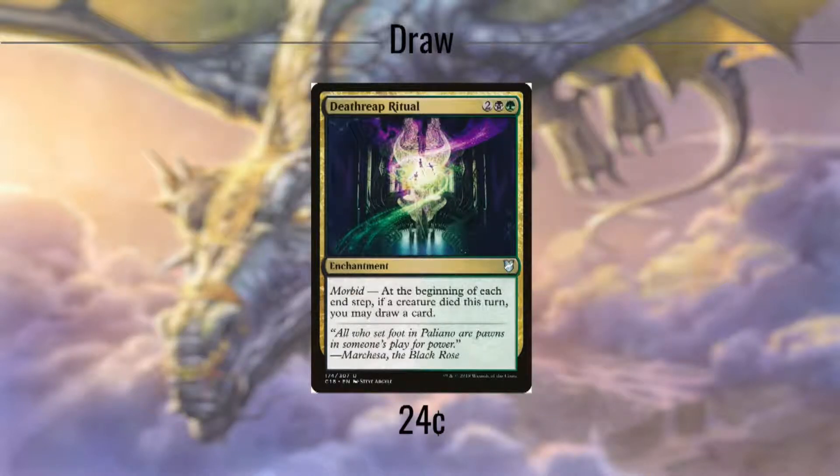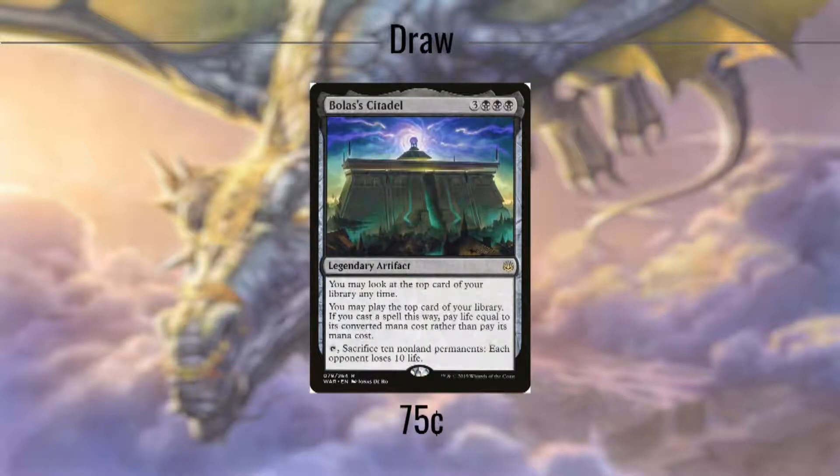Death Reap Ritual nets us a card at the end of any turn in which something died. Depending on your meta and how combat-heavy it is, this could represent a card on almost every turn, or it could amount to maybe a half-dozen over the course of the game. Either way, it's a 4-mana investment, so it pays itself off in spades. Bolas' Citadel lets us trade off some of our life gain for sheer card advantage, letting us cast cards off the top of our library. In every game in which I've ever gotten this out, it has been an absolute powerhouse. It's honestly surprising that it's plummeted down to 75 cents. Even if you don't buy one for this deck, I recommend picking up a copy.